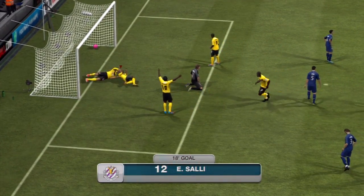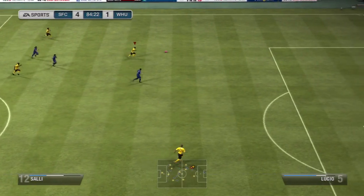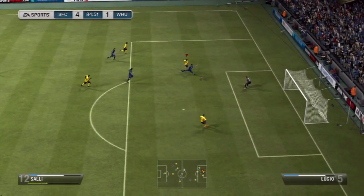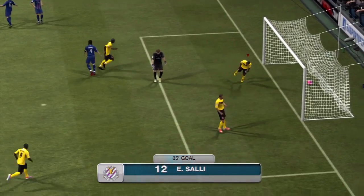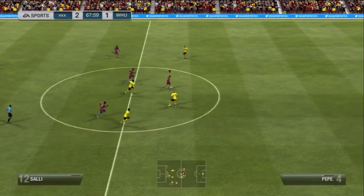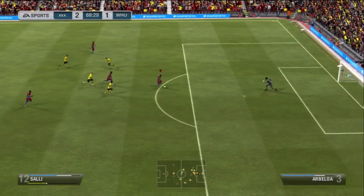He's got four star weak foot and four star skills, and you're going to be seeing some really nice goals scored by him in the background. Four star weak foot and four star skill are really nice on a striker — I always want four star skill on my striker; three star I can usually get away with, but four star weak foot is a bonus. He's got medium attack work rate and medium defensive work rate.